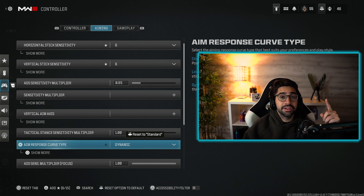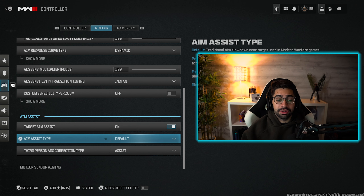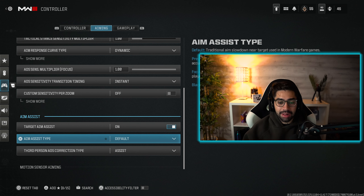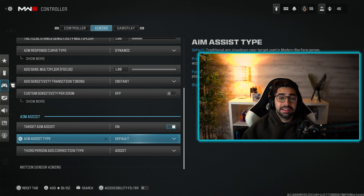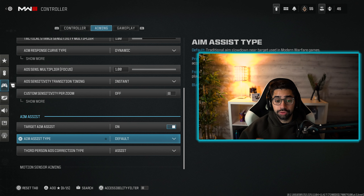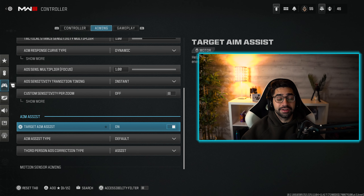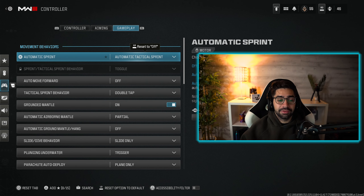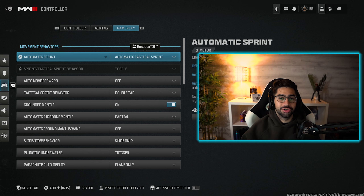For the response curve I have this set to dynamic — this gives you the snappiest response, whether you're new to Call of Duty or a veteran. For aim assist type I have it set to default. A lot of people say Black Ops aim assist has more pull, but that is false — default is the best aim assist for Modern Warfare 3. Make sure aim assist is turned on; this is our legal aim bot for controller players.